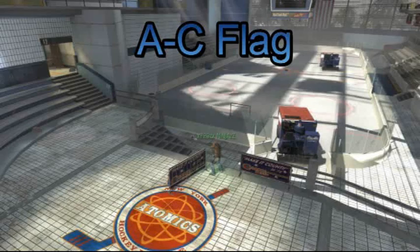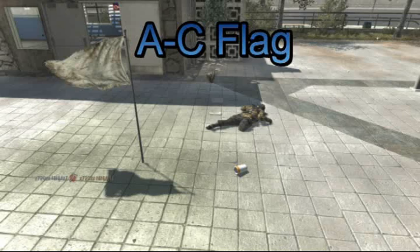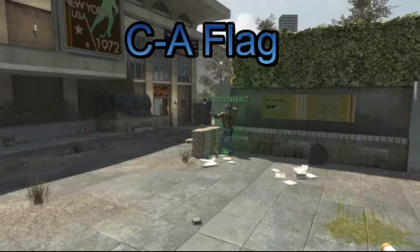A to C flag, exactly the same place again. Don't know if this is crouched or not, but aim at just the TomahawkSpot between the two lines and it will bounce twice and hit you on C.